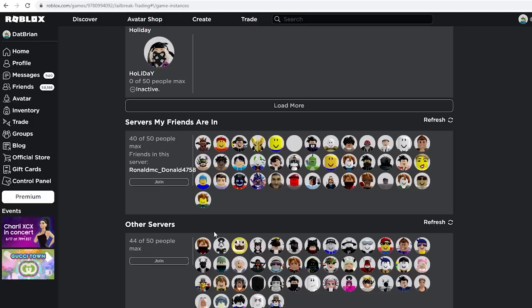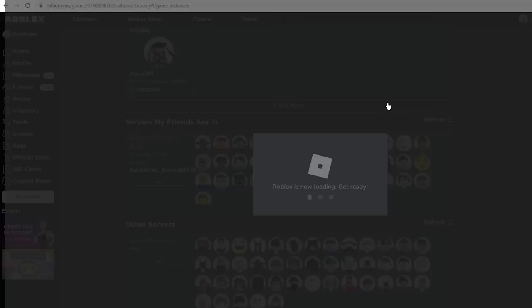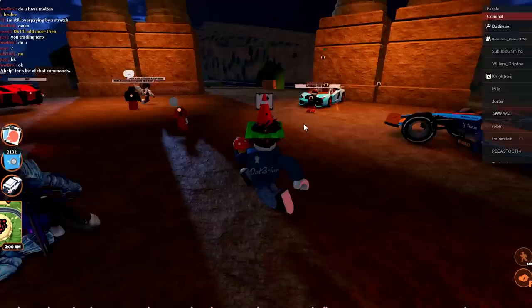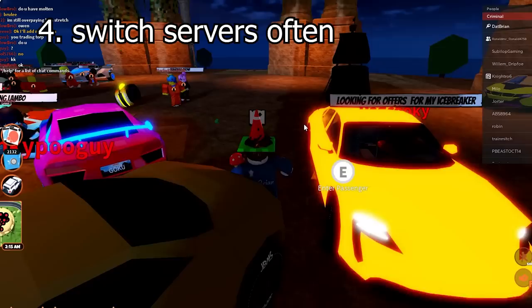You can also join friends from that page — if you have multiple friends they'll show up and you can join them. Let me prove it: I'm going to start up Roblox and join one of my friends right here. As you can see — Jailbreak Trading — I immediately join that server. And look at that, I'm literally in the Jailbreak trading hub without having to go through the main game at all. I can just go straight to it.